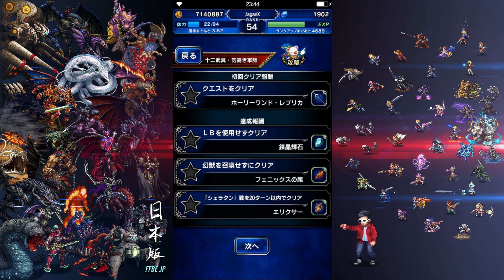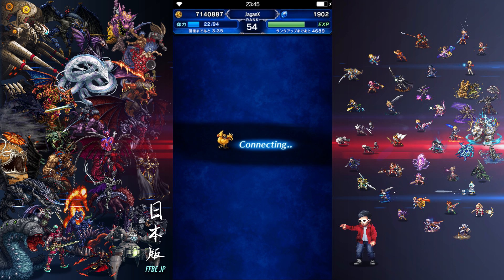60 spirit, light element — but you're not going to be physically attacking with it, so the light element is kind of pointless. No limit burst gets you a Fine Alcryst, no espers gets you a Phoenix Down, and defeating Sheraton in 20 turns gets you one Elixir. So this should be easy, at least with my team.